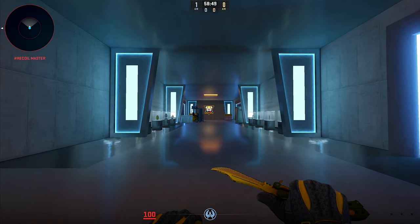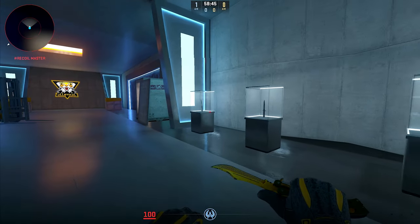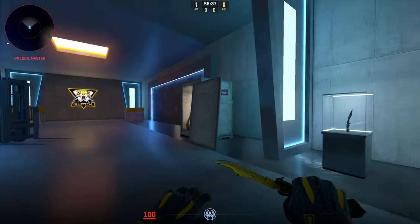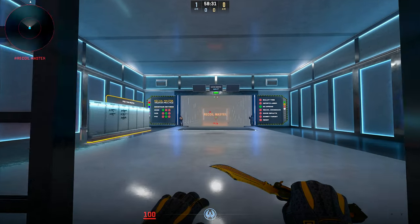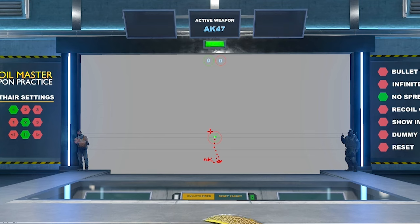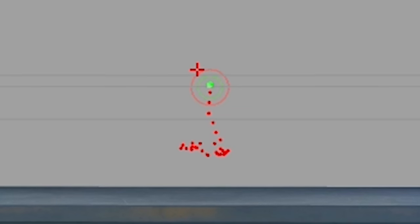When you spawn in, this is pretty much what you're gonna be looking at. If you go straight ahead, you can see there's some knives on display, there's some trophies on display — they even have the Kukri on display, which is really cool. Overall, a kinda cool map design. What you wanna take a look at is this right here — this is the main part of the Recoil Master map. You can see right in the middle here, this thing that feels like a movie theater screen. This is where the recoil is that you're gonna be practicing and focusing on.